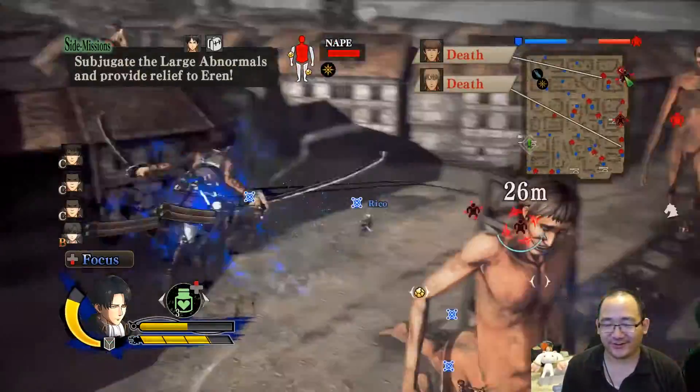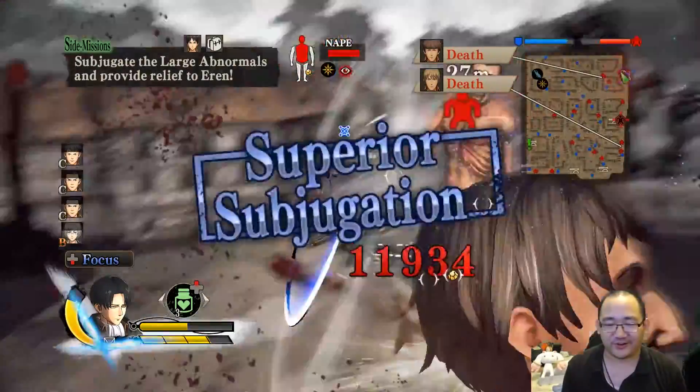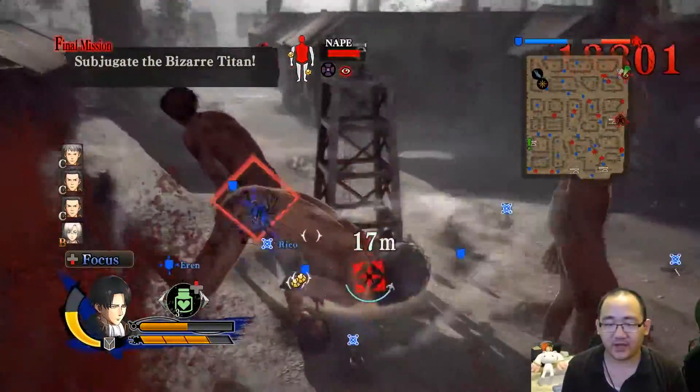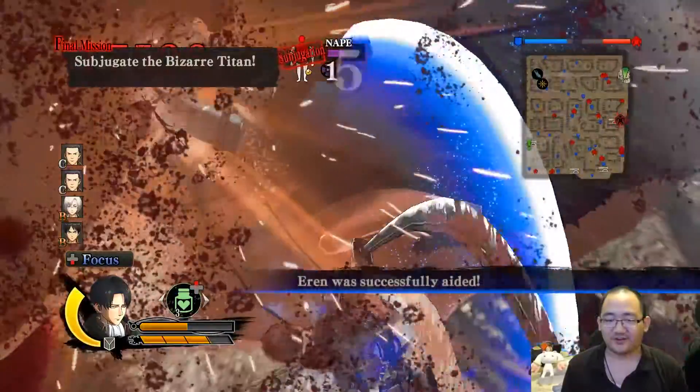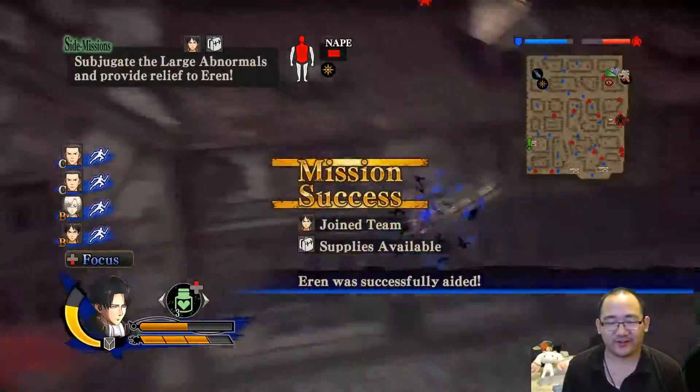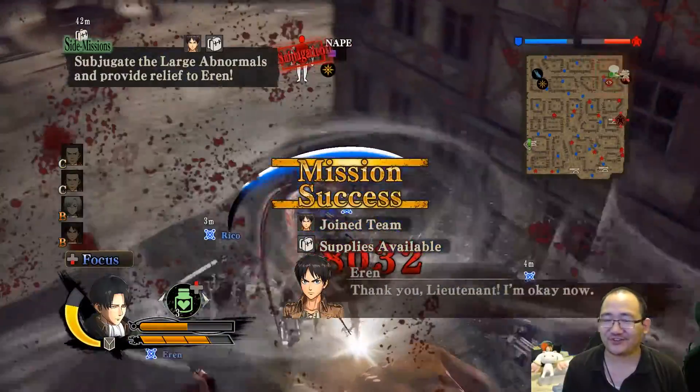What do you think we're here for? Moving on — nice and quick. Let's go straight for the kills on each and every one of them. Nice and quick. This is why it's so satisfying to play with Levi — he's just a guy that gets stuff done.